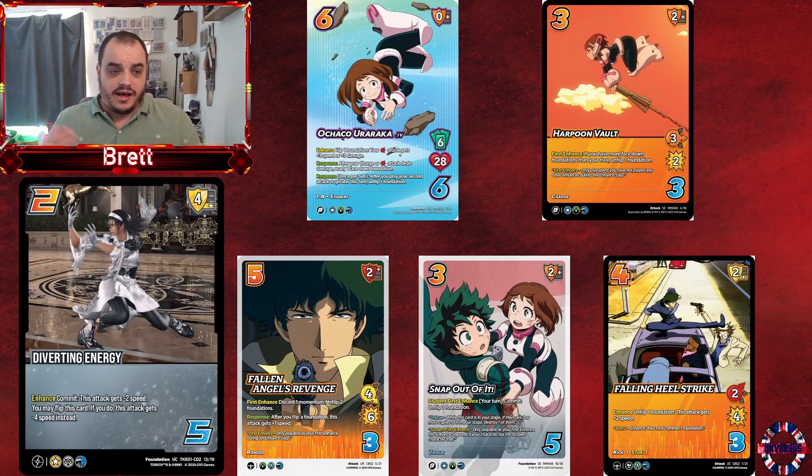The Water symbol has got the most options to unflip. Harpoon Vault lets you unflip as a first enhance as long as you have more face-downs than your rival. Snap Out of It, if you're playing a student card, allows you to unflip as a first enhance. Falling Angels Revenge lets you, again as a first enhance, spend the momentum and unflip two foundations if you have multiples.